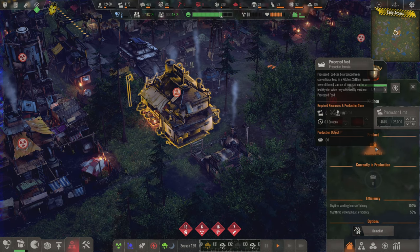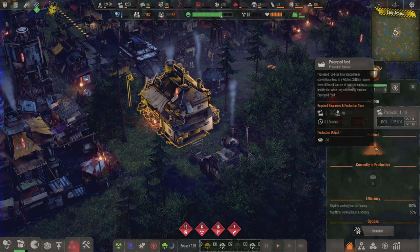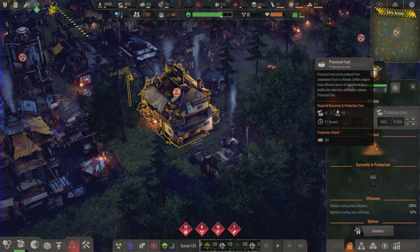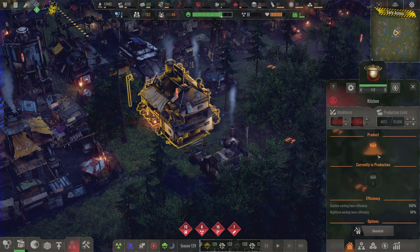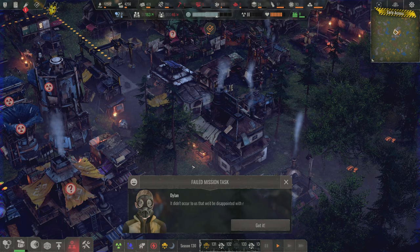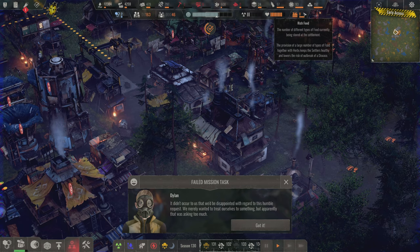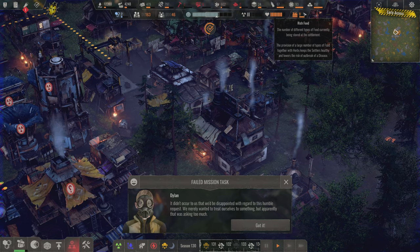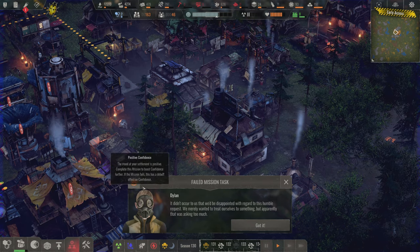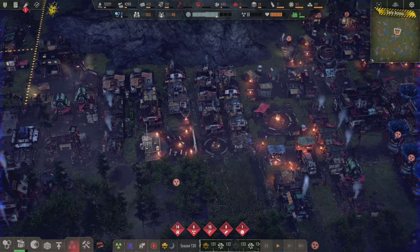Processed food can be produced from conventional food in a kitchen. Settlers require a few different sources of nourishment for a healthy diet; when they additionally consume processed food, we get 10 meat, 10 water in and 100 output — let's see if that's how it works. Wait — 'failed mission task.' I tried to build you a kitchen! The quest says: 'it didn't occur to us to be disappointed — we merely wanted to treat ourselves to something, but apparently that was asking too much.' What a way to word it.